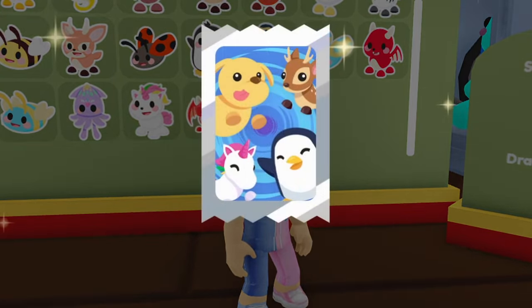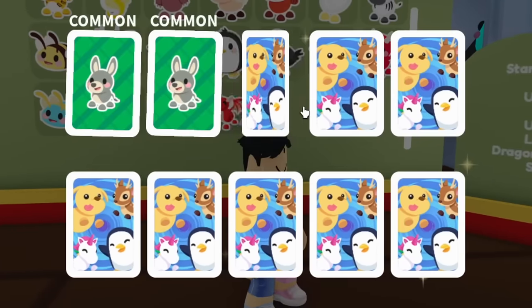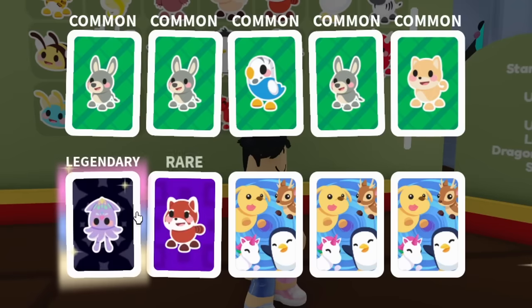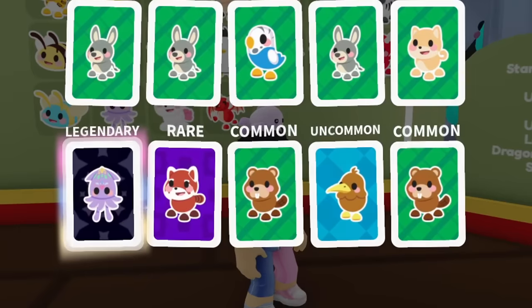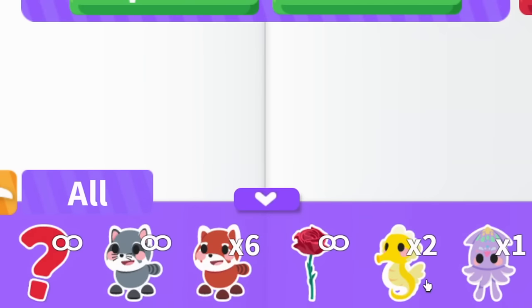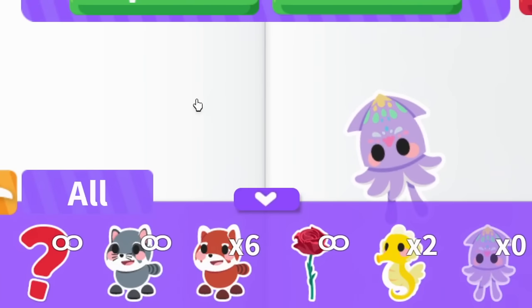I'm missing a lot of the ultra rares like the fallow deer, but let's keep opening packs. We've been opening for a while — we deserve one. Something's happening — and there we go! We got a legendary squid sticker! No way we actually got one — the legendary squid!